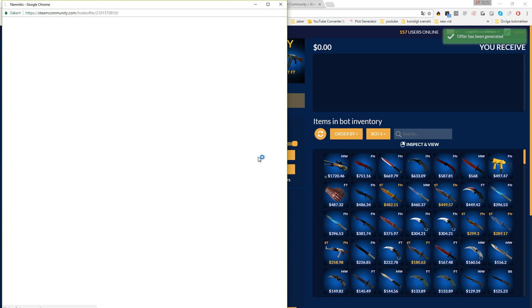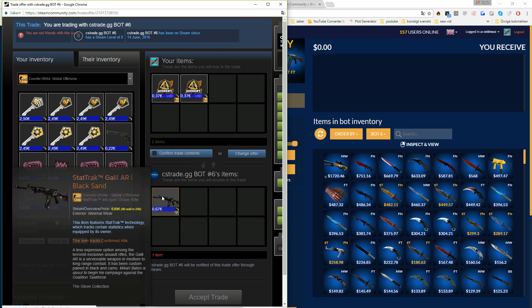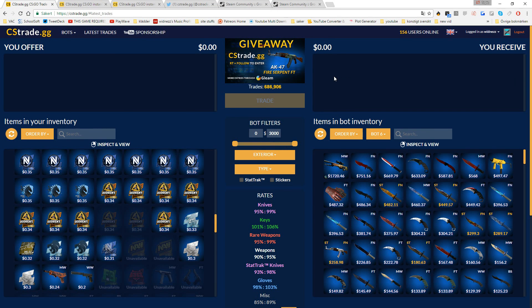We got the offer and pressed open offer — we got it ready. Very fast. I'm actually very impressed how fast that went. I'm not going to accept this because it would just be unnecessary, but yeah, just proof that the site is working.